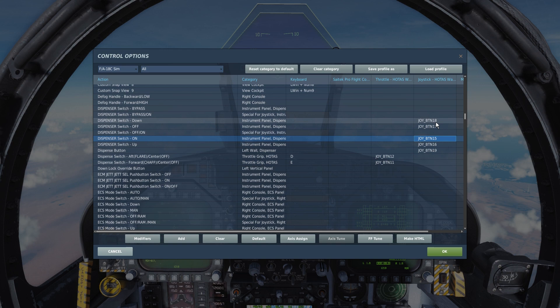The dispenser switch has positions: down, off, off/on toggle, on, and up. These are a little bit not necessarily intuitive about what they are. It's a little bit weird, and I probably don't have these set up quite the best way possible, but I do have them mapped. I think really all you need to map is up and down, because that will toggle — you can bump it up, you can bump it down.